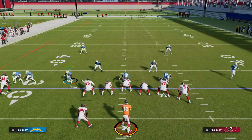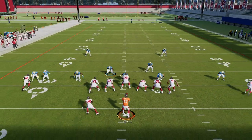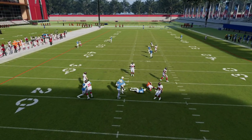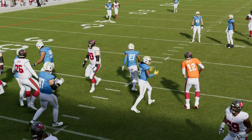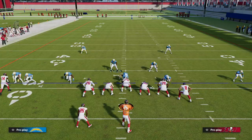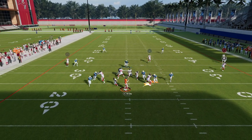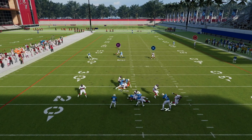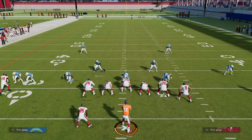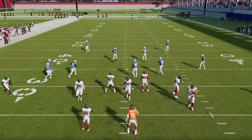If I come out in DB Fire 2 in Dime 236, this looks very similar to Dollar and we get decent pressure, but they kind of get held up. The other big piece is my linebackers are backed off, so I could send six if I wanted to, but a blocked running back can kind of handle that six-man pressure. The blocked running back is handling the base pressure concept.